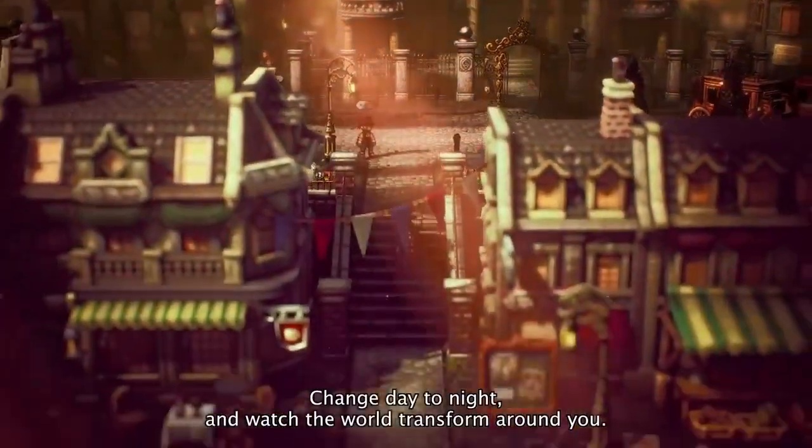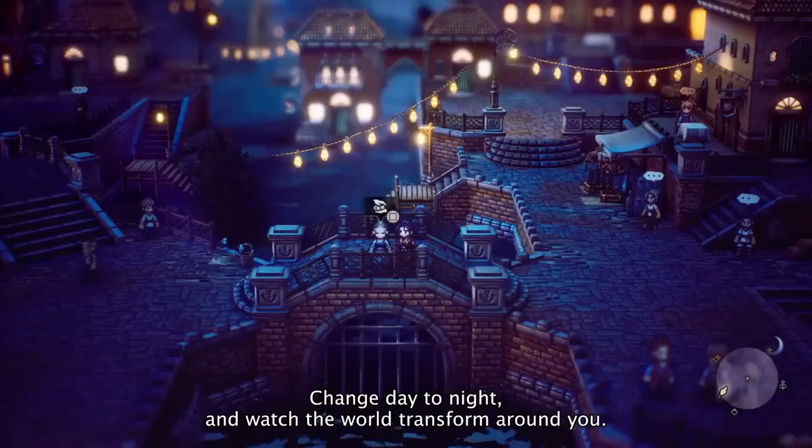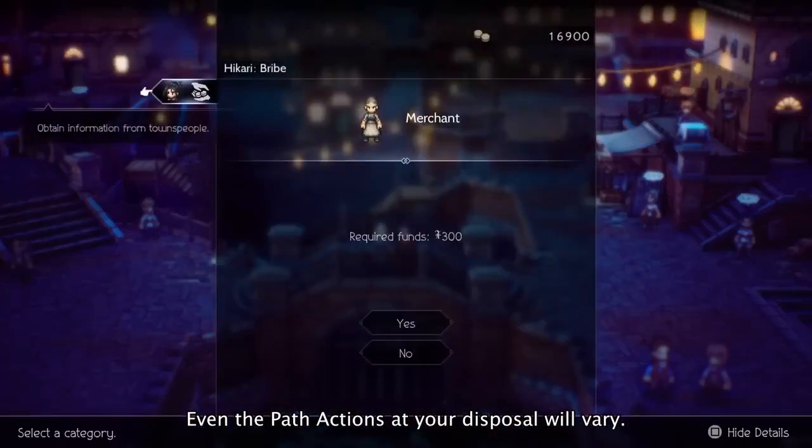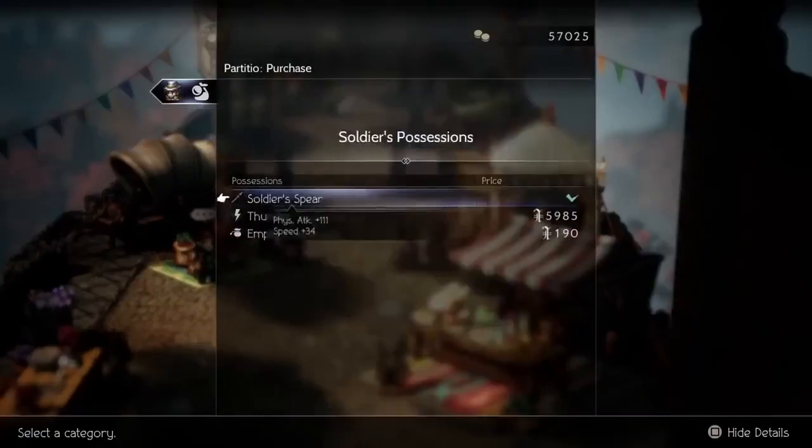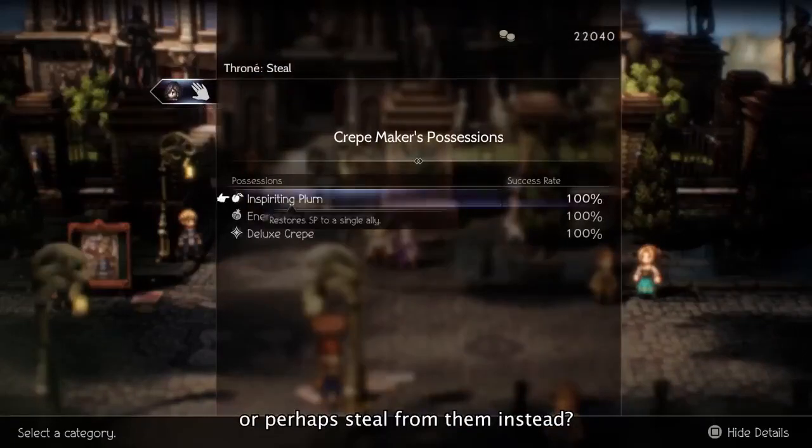Change day to night and watch the world transform around you. Even the path actions at your disposal will vary. Purchase items from townsfolk, or perhaps steal from them instead.